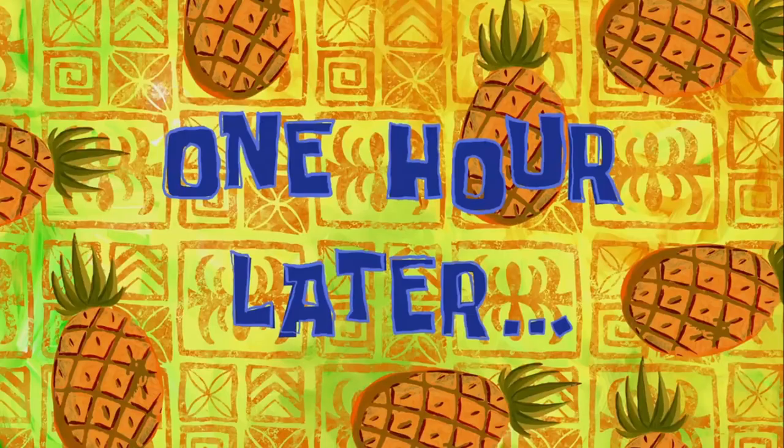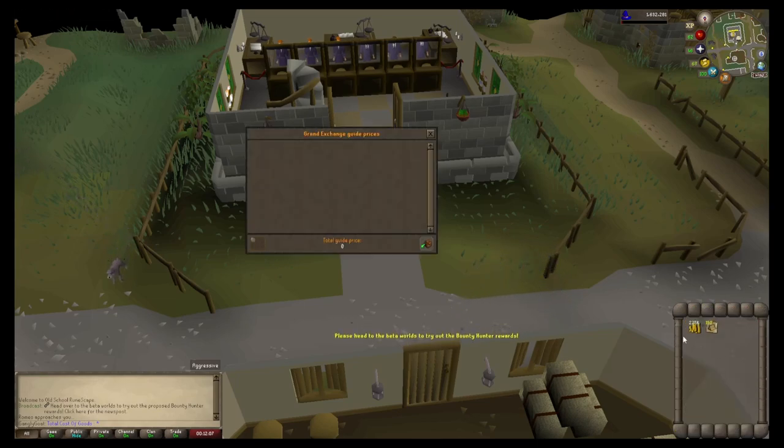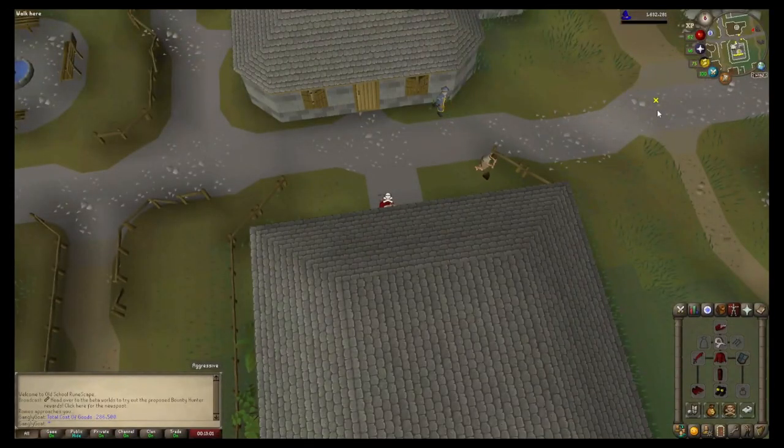Let's head on over to the Varrock East Bank and get prepped up. Here we are outside Varrock East Bank. Before we get prepped we better do a little price check and see how much the total cost of goods is going to be. I'm not going to be taking into account the cost of energy potions - they are such a minimal cost. So we have our 150 mahogany logs and 225k cash stack, looking at an outlay of 286,500 gp.